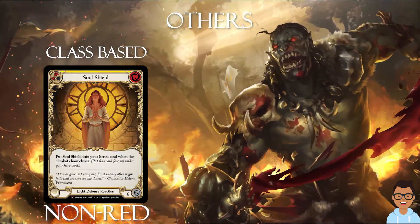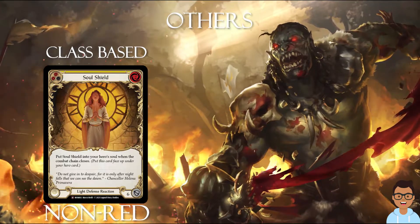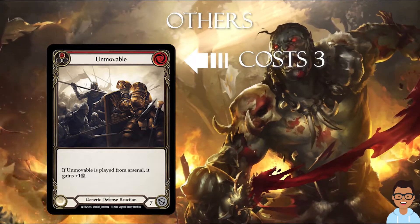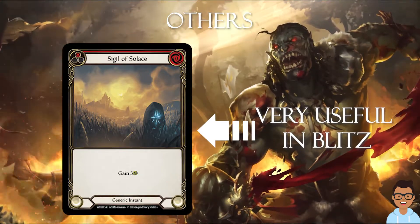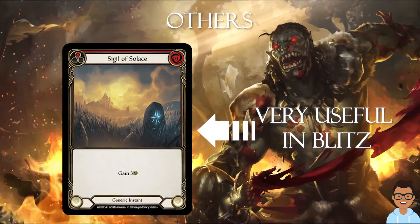Soul Shield requires pitching more resources and it is a class card. If you need more defense, you can always go for a red Unmovable, but remember it does cost 3 to play. Finally, as for winstacks, a popular one is Sigil, usually played in Blitz decks in order to gain more life, as Blitz does start with a life total of 20.